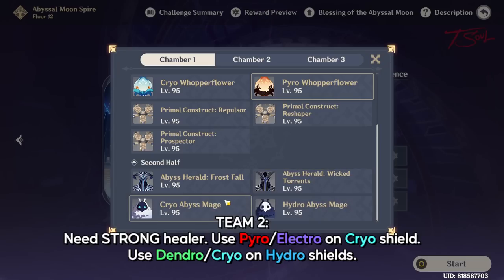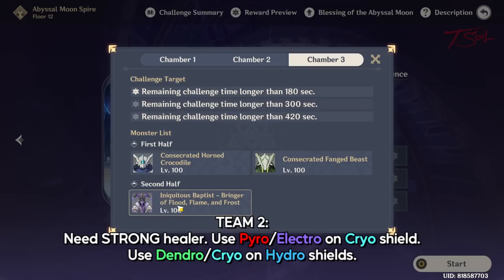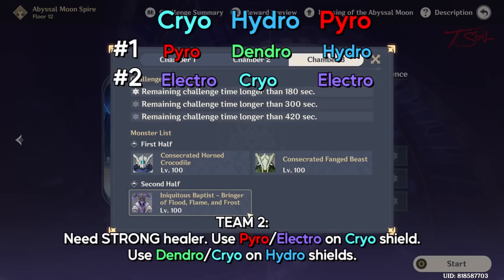Team 2 has the most annoying encounter — 2 frost and 1 hydro herald in chamber 1. They do a lot of damage, so you'll need a strong healer. For elemental counters, use pyro or electro for the frost heralds, and dendro or cryo for the hydro herald. You want at least one character in each of these elemental groups, since this will also speed up chamber 3. Chamber 2 is just a Thunder Manifestation boss — it moves around a lot, but any non-electro DPS can take it down. Chamber 3 has the new Baptist boss. His shields will be cryo, hydro, then pyro in that order. Here are the best elements to handle each shield type. Try to have a good element for all three sets to quickly defeat this boss. If you made a team to counter chamber 1, the same team will work for most of chamber 3 as well.